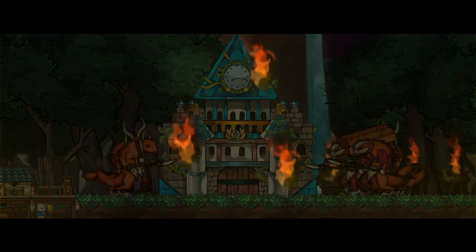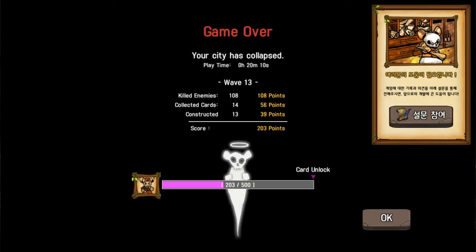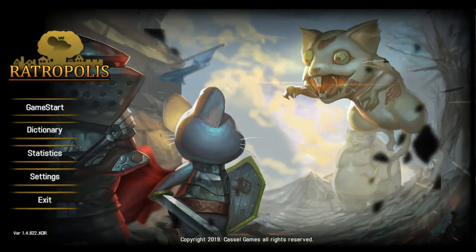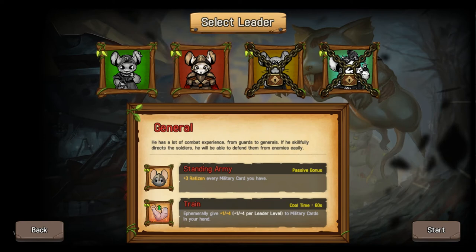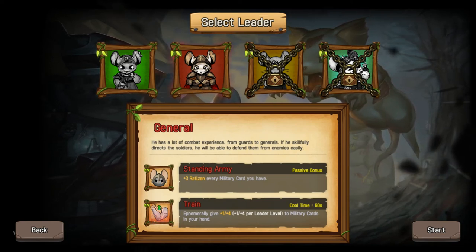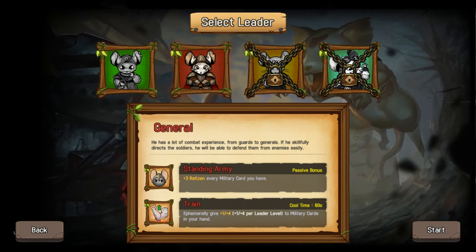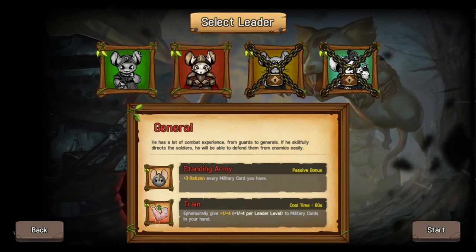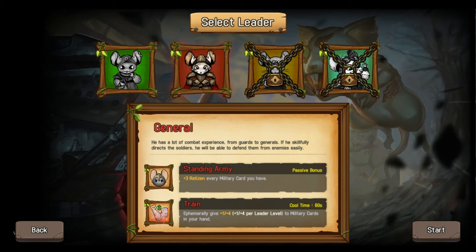Actually, that's perfect. And each time you level, you get new stuff, I'm guessing. Also, this is in Korean — that doesn't help me. I finally get this guy. So every three ratsons we have, we get a military card. That's actually really nice, I like that.